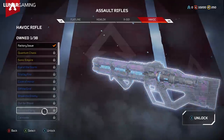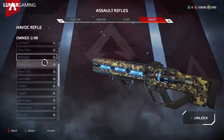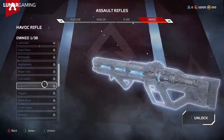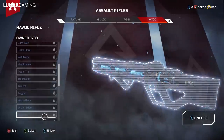For rare weapon skins, we have Surprise Party, Carnival, Solar Flare, Wildlands, Head Games, Paper Trail, Ice Breaker, Trident, Tagged, Warm Rave, Urban Edge, Recluse, Cold Wave, and Digital After Image.